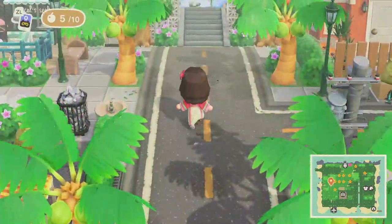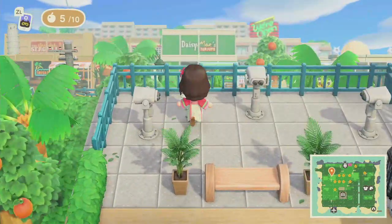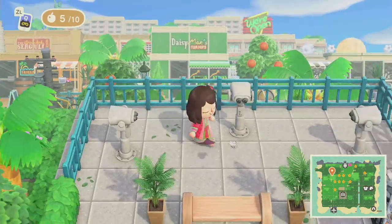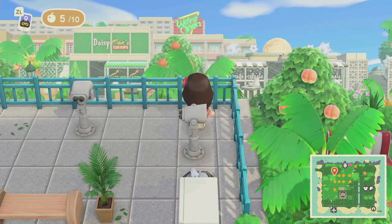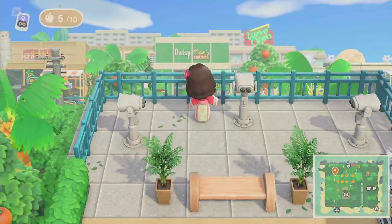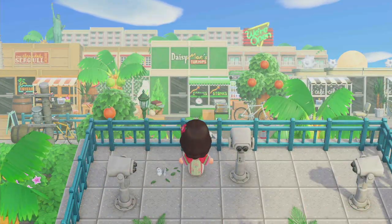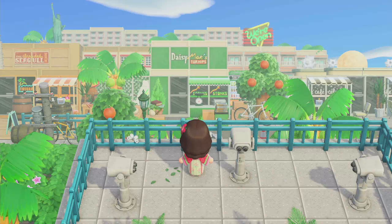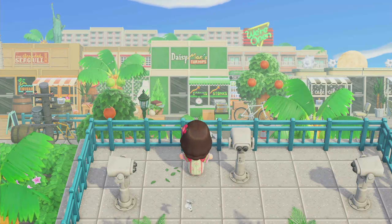There's one more area that I missed, and this should have been one of the first places I went to — next to Brewster's Cafe. But look at this lookout — this is perfect, this is gorgeous. I love seeing the buildings behind all of the shops here. Oh this is amazing. I love this — you could see the Stranded Seagull, Daisy Mae's Turnips, the Celeste shop. Oh this is amazing.